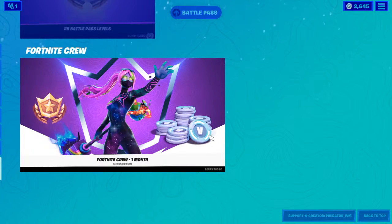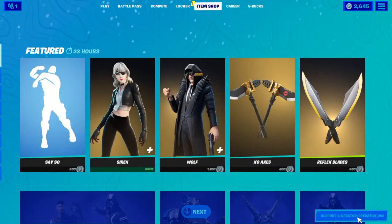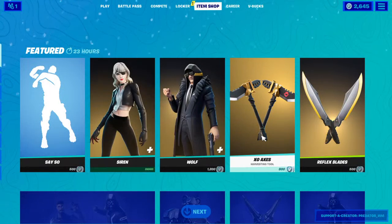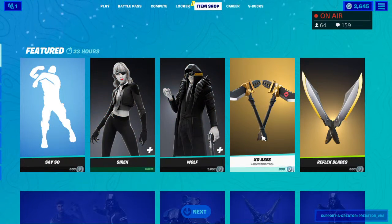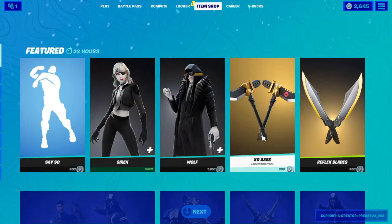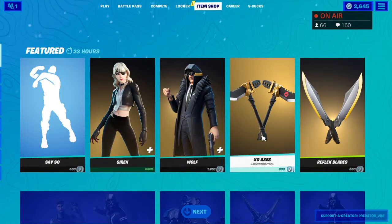That's the item shop for today. Make sure to use my creator code in the item shop: President underscore WM. Make sure to like the video and subscribe if you haven't already. Thank you very much for watching, happy holidays, merry Christmas to all of you, and hopefully 2021 will be better for all of us.